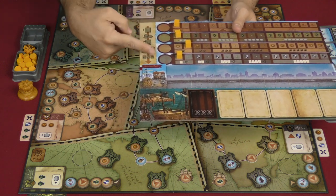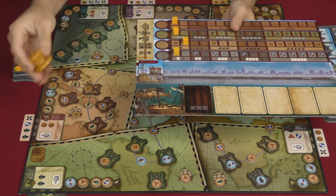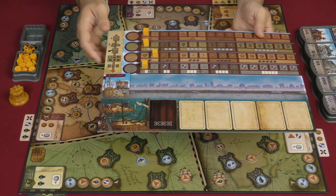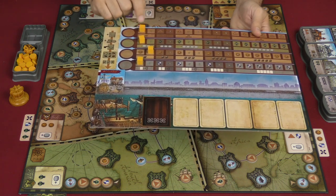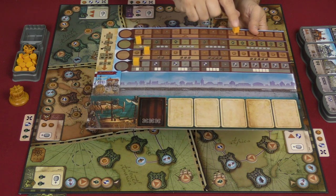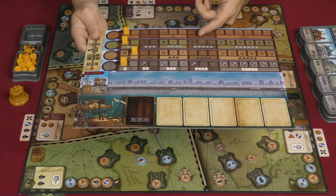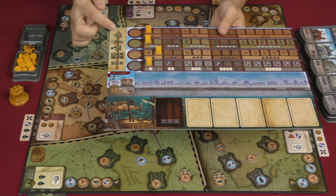Someone is going to be the star player — they'll have this very fancy crown — and then we go through these steps. Step one is acquire a new building, which is limited in level by the top track. The top track lets you know up to what level building you could buy: the first two spots only level ones, level twos in here, level threes, fours, and then fives. This track also translates into victory points, so that's another consideration as to why you might want to advance it — not just because you can get better buildings or more tokens.